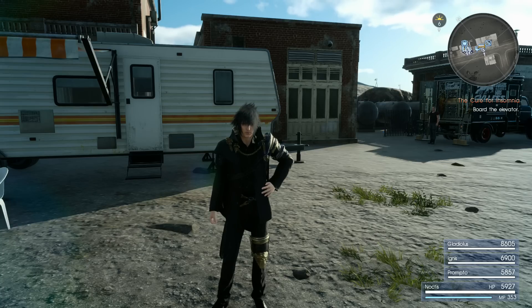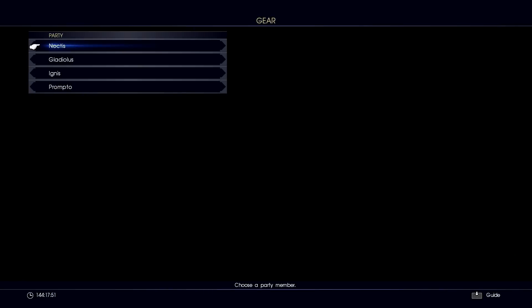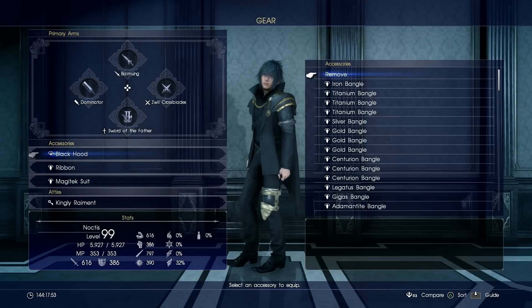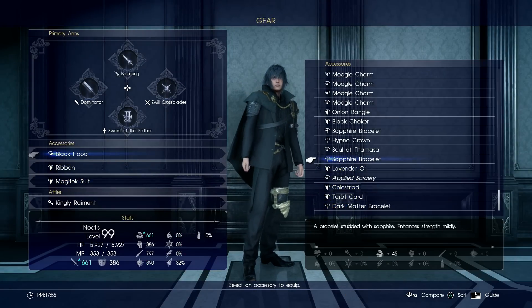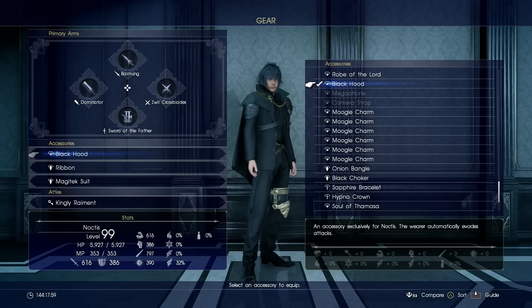What's up everybody, jumping in here today — I'm going to be showing you guys how to get to the secret dungeon in Final Fantasy 15. Getting to this dungeon can be a real pain, but it's totally worth it because once you complete the dungeon you're going to get one of the best accessories in the entire game. It's probably the best — it's called the Black Hood.